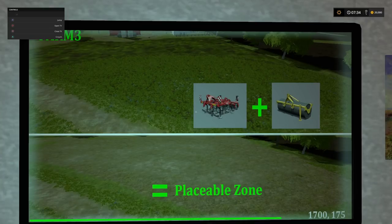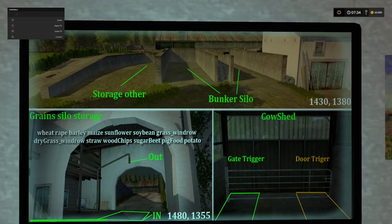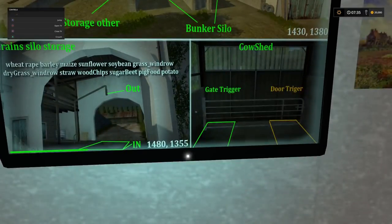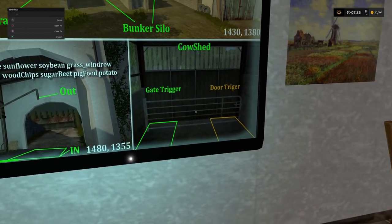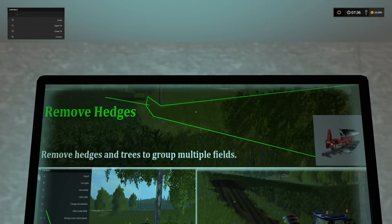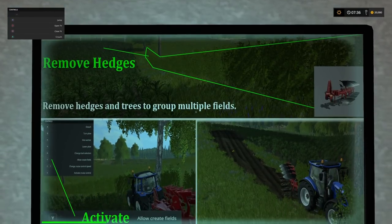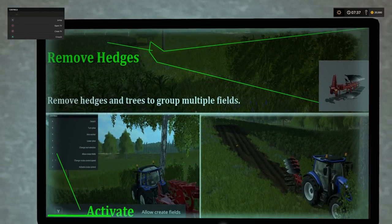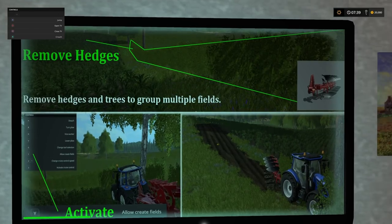This map has so many options when it comes to customising. Black Sheep have already put out screenshots showing just how you can combine some of these fields together to make monster fields. And there's more detail at farm one - like in the cow area, you've actually got two separate triggers, one for the gate and one for the door. That's a clever little thing to see. Removing hedges is another great feature this map has. You can literally rip them up with a plow. I was hoping this map would come out before the Platinum expansion, because this would have been truly innovative at the time. But the Platinum map beat them to it just a little bit.